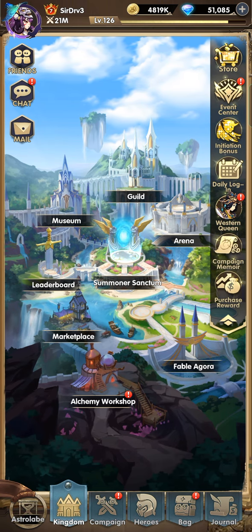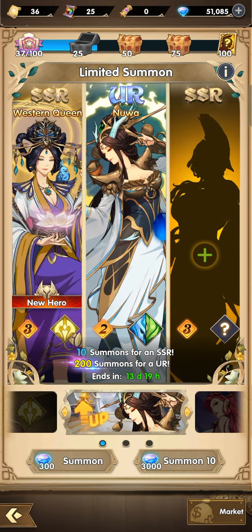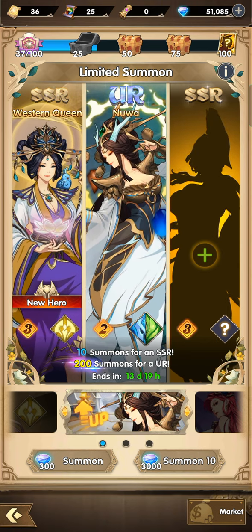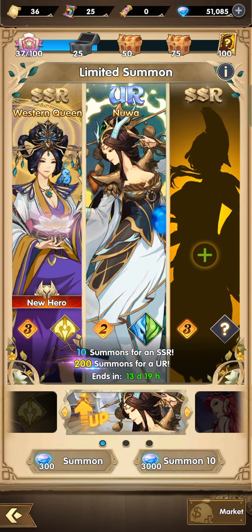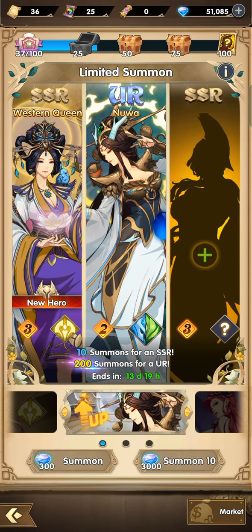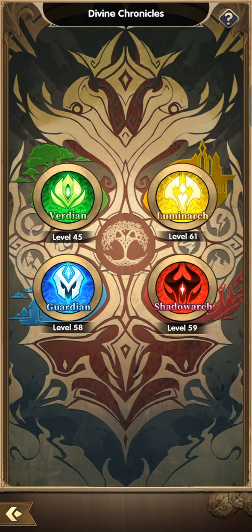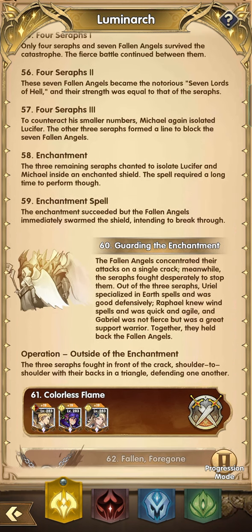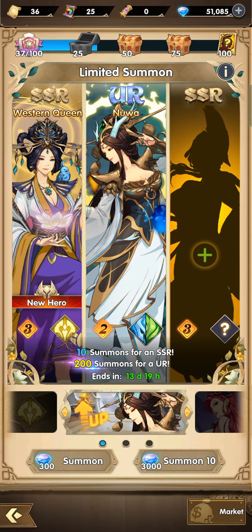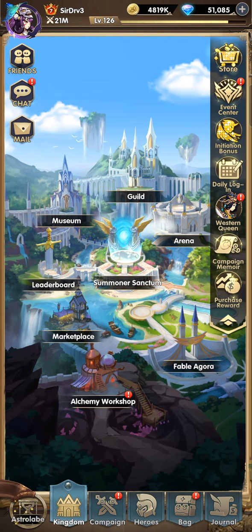That's the quick tip I have for today. I also want you to know that Western Queen is actually a good healing hero — a good healer and support. If you're going for Nua or already have Nua on your team, now is the time to do some summoning. Western Queen is a pretty good light healer and is actually needed in the Divine Chronicles Luminarch. You can go for her and get that extra healer. But if you're free-to-play, just focus on what you have and keep enhancing and strengthening your main team.